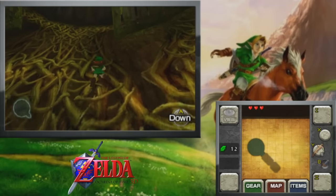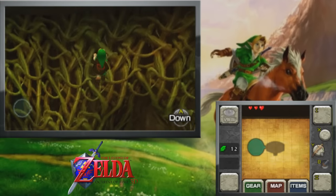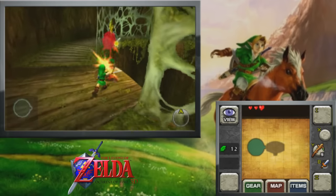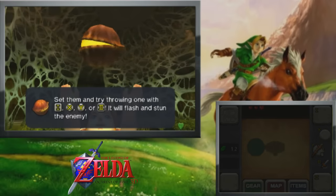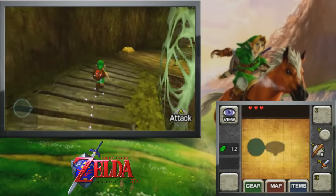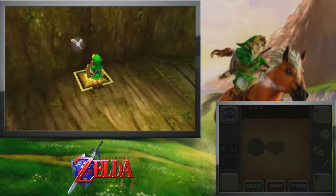If you want to actually play this version of Ocarina of Time, you can get it very easily by purchasing The Legend of Zelda Ocarina of Time 3D for the Nintendo 3DS. It's a Nintendo Selects now, so you can actually get it pretty cheap compared to the GameCube version. That's the best way you can get this version of Ocarina of Time. In order to unlock it — because you do have to actually unlock the game — you have to beat the original game. Once you do, you'll get the option to play Master Quest, which is kind of cool.